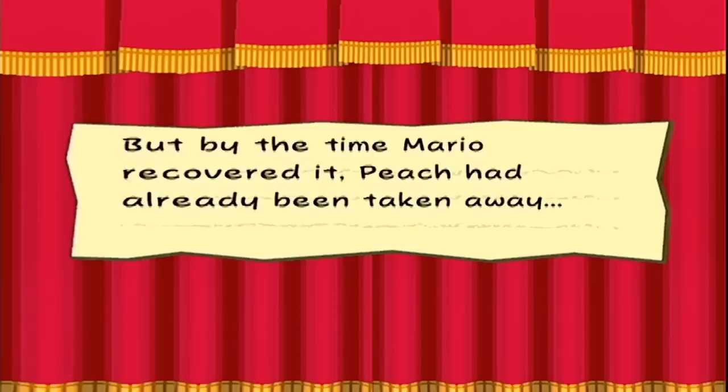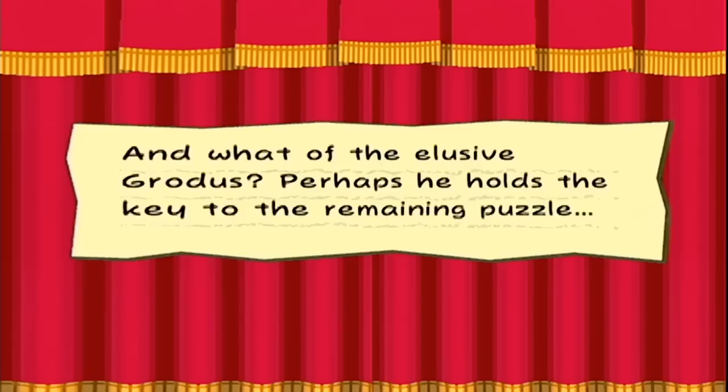The last Crystal Star had been hidden in the X-Naught hideout on the moon. But by the time Mario recovered it, Peach had already been taken away. Where could Peach be now? And what of the elusive Grodus? Perhaps he holds the key to the remaining puzzle. Mario finally has all seven Crystal Stars — where will they lead him next?